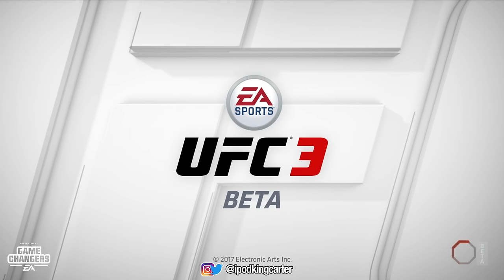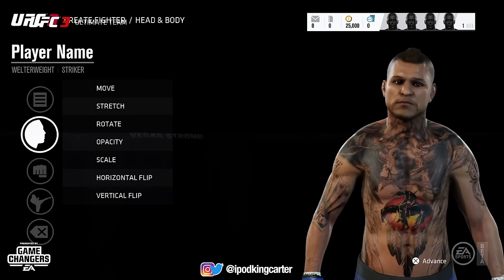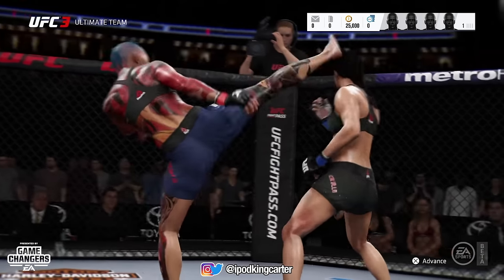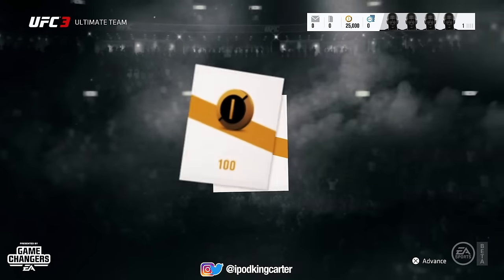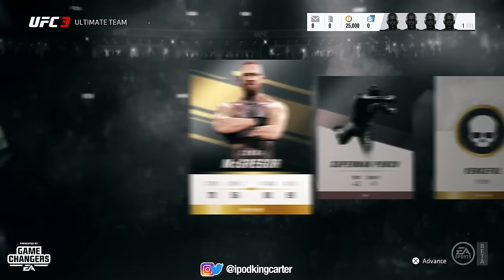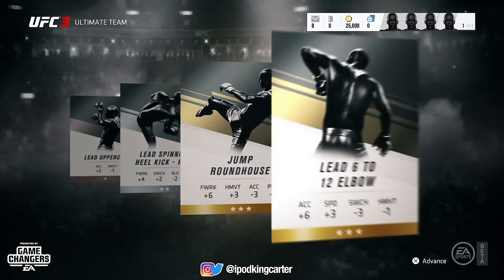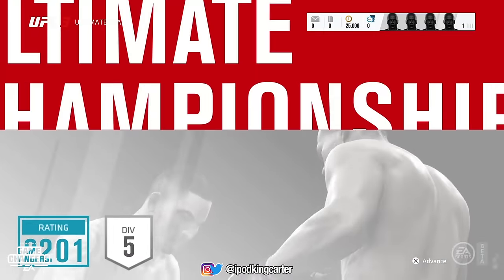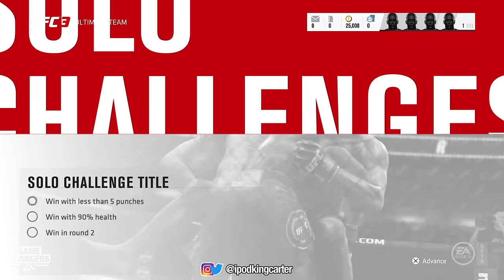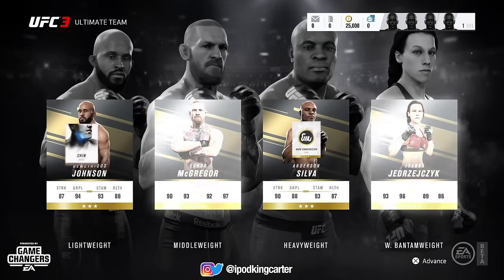Welcome to EA Sports UFC Ultimate Team — the mode that lets you build and customize a team of UFC fighters to compete online or offline in a variety of exciting challenges. Every fight earns you coins you can use to purchase Ultimate Team packs containing better fighters, better moves, and other ways to improve your team. Powerful new items are available all the time. Compete in ultimate championships, single player championships, or the all-new solo challenges to rank up, earn coins, and build your baddest UFC Ultimate Team.